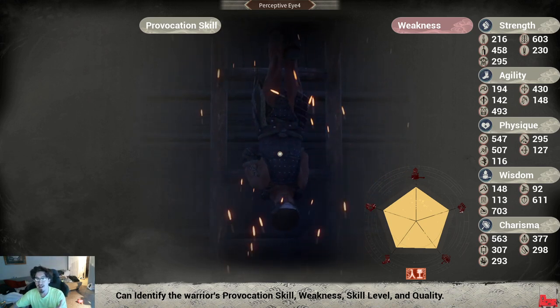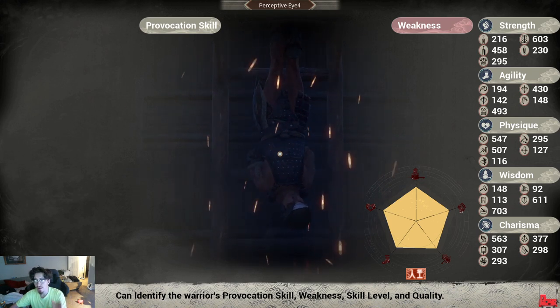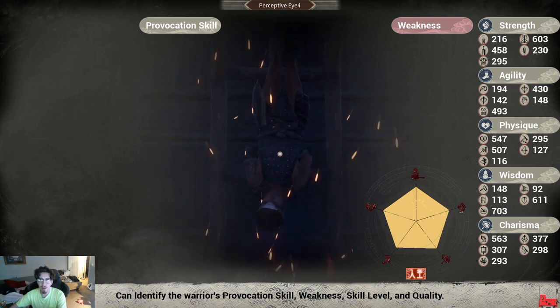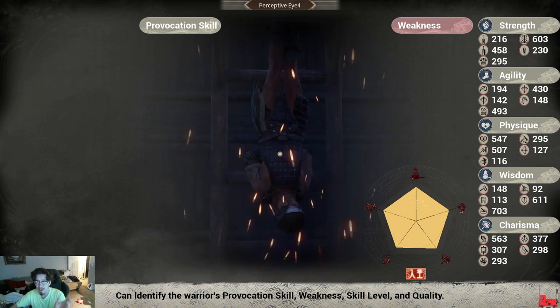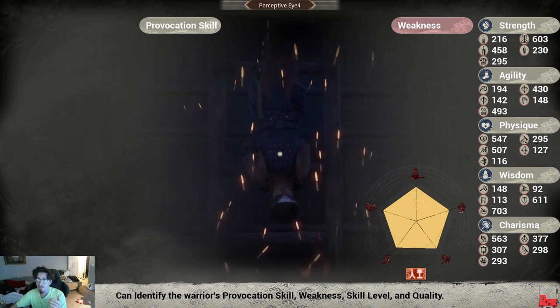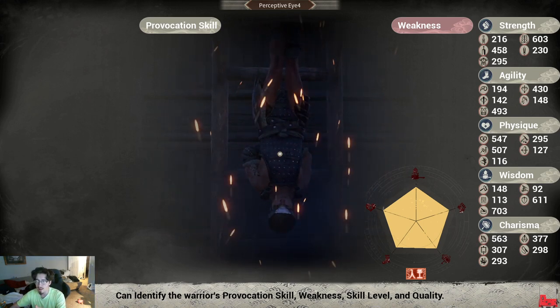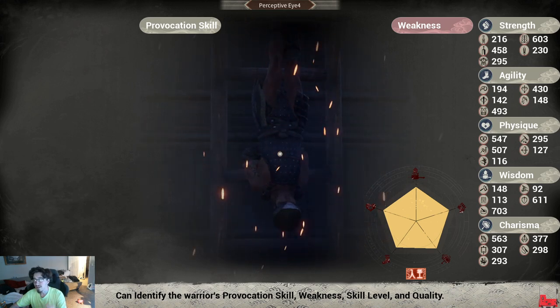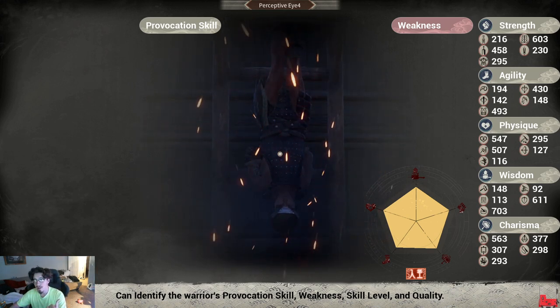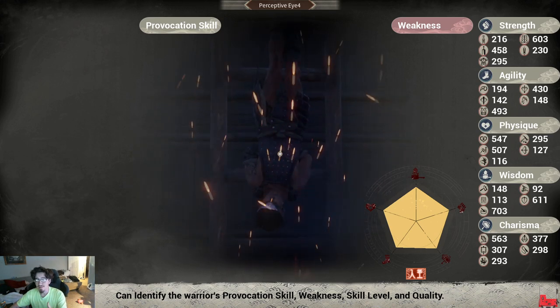So when you're in a bandit camp you can just take your monocle out, look at a warrior, and figure out — okay, this is an orange quality, I'm gonna take them back. This is a white, a blue, a green — anything. Obviously you want to go for those oranges. You can see right here next to his graph underneath it's got the orange quality; all of his stats are pretty high.